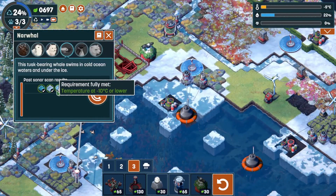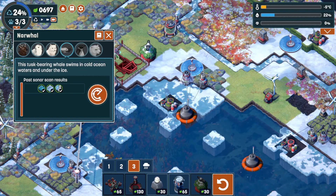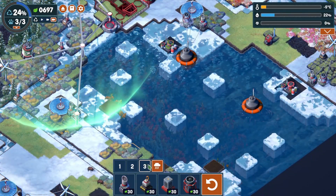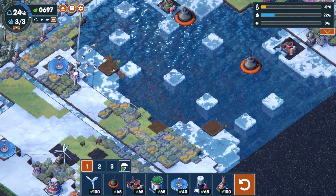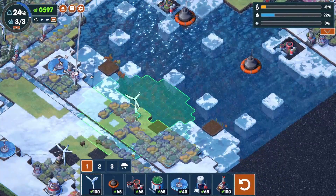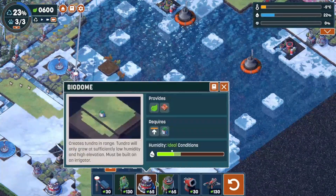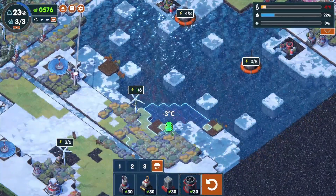Narwhals need it cold — negative 10 degrees Celsius or lower, and we're at five. I remember narwhals being hard. Let's get it a little bit colder. We'll put a windmill there and get our flash freezer right here.